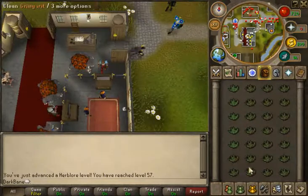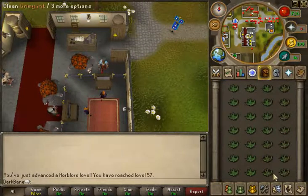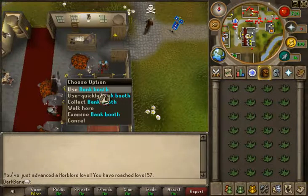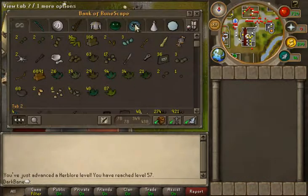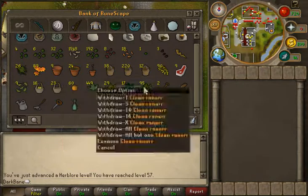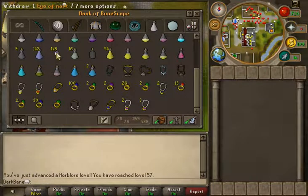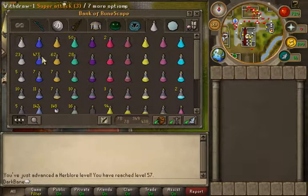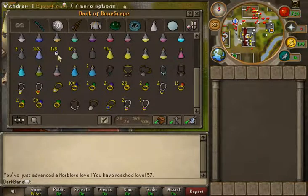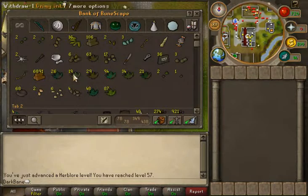I have a ton of herbs for Herblore — I can probably get another two or three levels right now. I'll show you after I bank this. I have 449 Irits, 29 Quarms, and my herbs are separate from my potions. I have secondaries for super attack potions and a few unfinished ones. I can make super attacks, a few prayer pots, and I think I can make super strength now — that's what I'm going to start doing with all my Quarms.